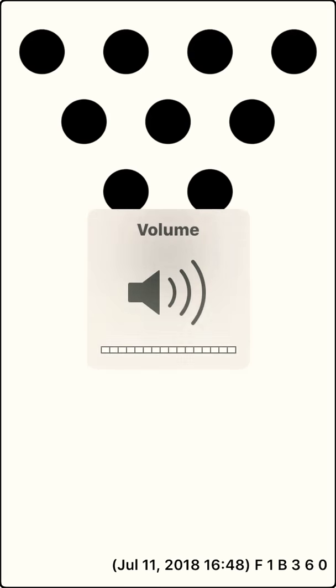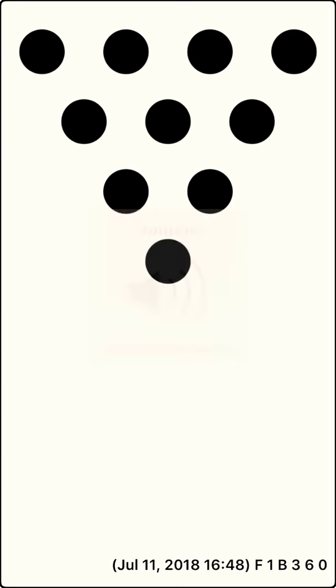It's player one's turn. Frame eight, throw your first ball. Center. You knocked over eight pins, leaving two pins standing: 7, 10. You missed all the pins on this throw, leaving two pins standing: 7, 10. You scored eight points.